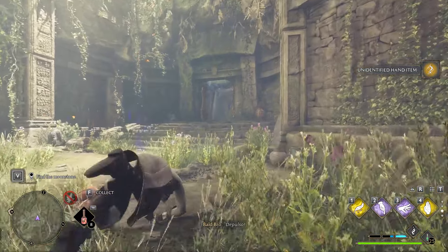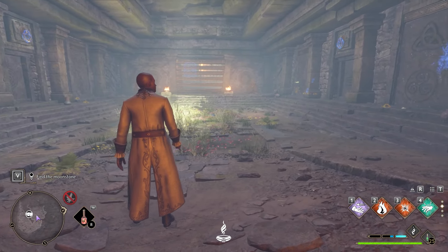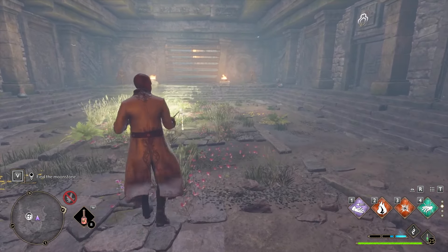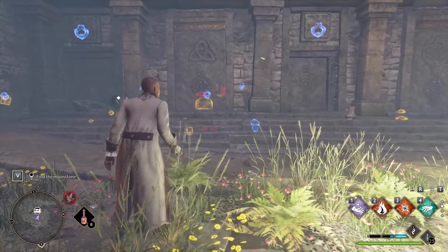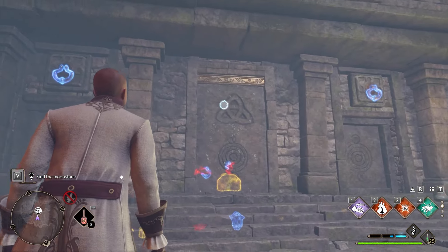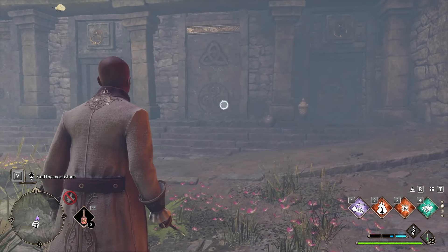Now use Depulso on the door to go through and continue onwards to the next puzzle in this cave. This area has four doors that you need to open, and the puzzle works where each door has two symbols — one door with two symbols, another door with two symbols, a third door with two symbols, and the final door with two symbols.